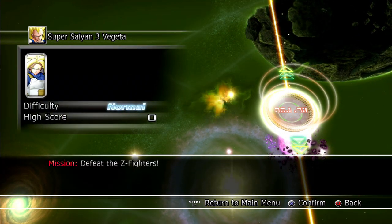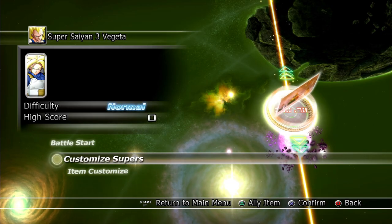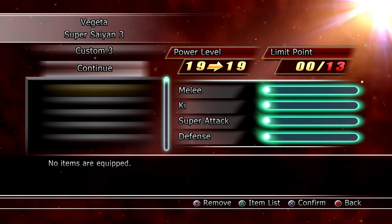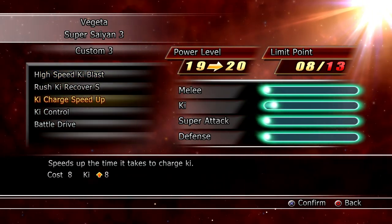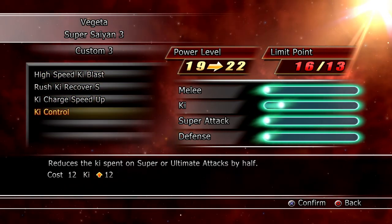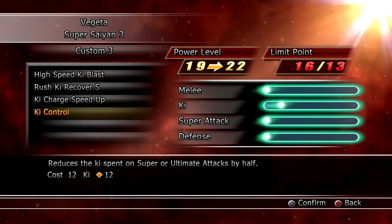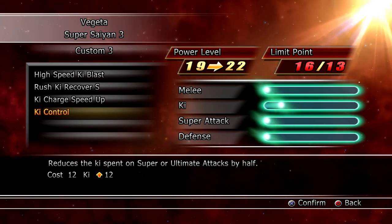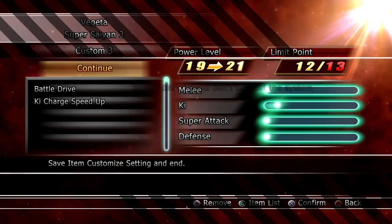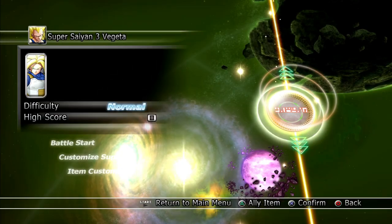Anywho, let's go into the items. Get the key item — Battle Drive. What's key control? Oh, reduce the key spent on Supers and Ultimates. That's cool. Put that key charge speed up. That's all the points I need spent right now. Let's go.